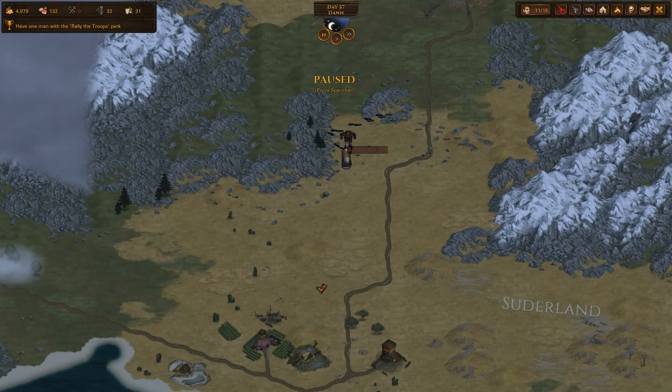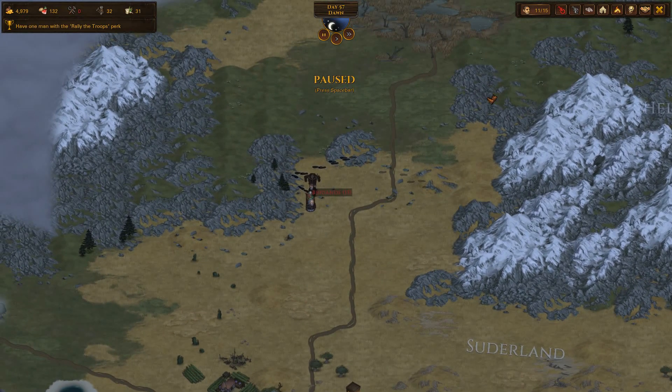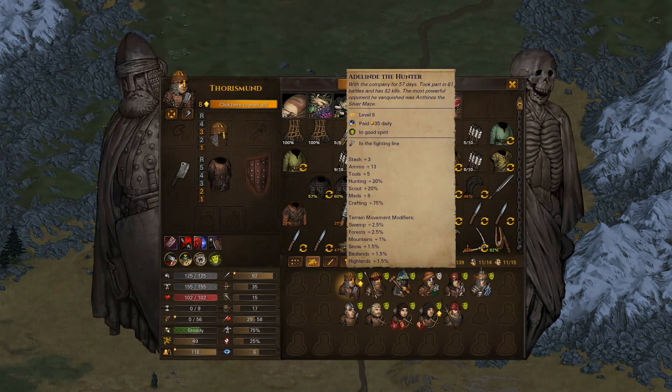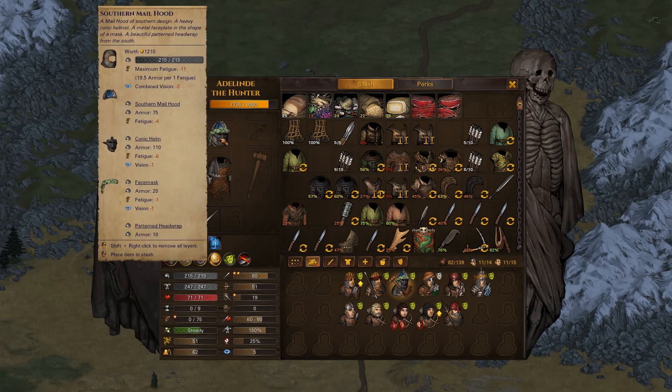It didn't take that long - only like 5 hours to fix everything. Really short time to fix the damage, so now we are using the full set: 247 point chest and 215 point helmet.